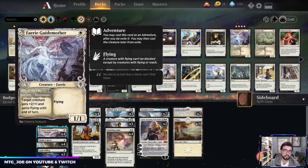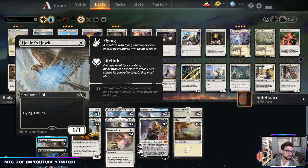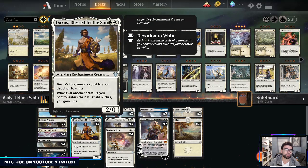For example, Questing Beast can't block Beloved Princess. Fairy Godmother is an adventure two-spell — the adventure can give a creature flying until end of turn to sneak out some damage, and then it's also a one mana 1/1 flyer itself. Healer Hawk has flying, evasion, and lifelink — great in this type of deck. You can make it really big and just smash over your opponent.